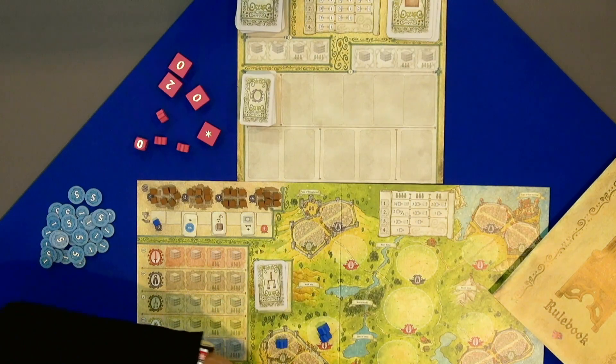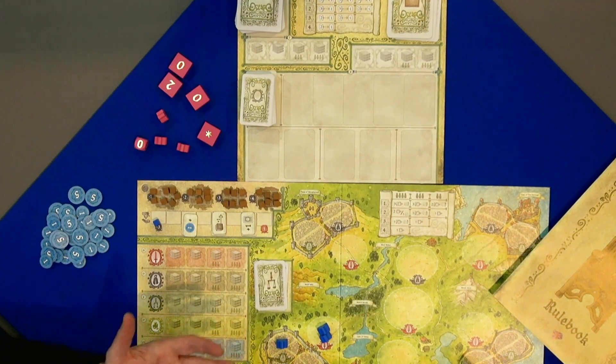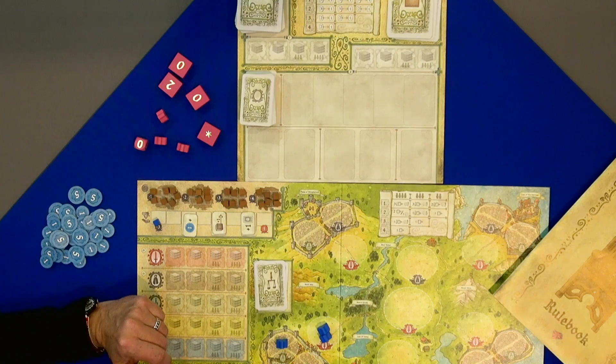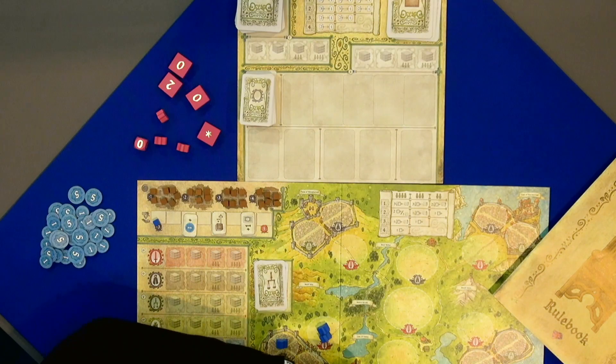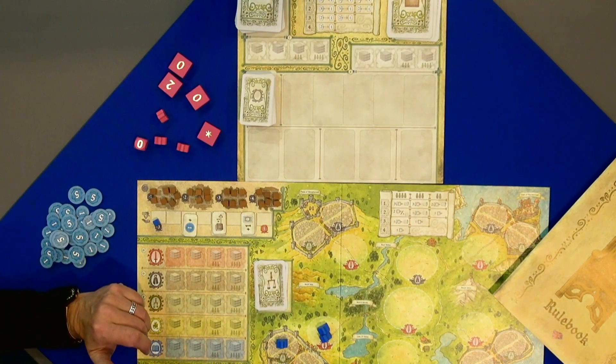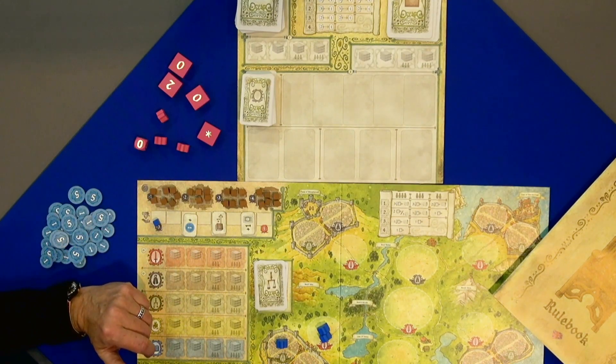You have a house — so this would be the patron of House Antares — but these roles are individual, so there's a bit of replayability there too. This is your town board and you start with different values here, depending on who you're playing. Every player has this, so it's for two to four players.